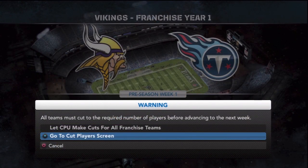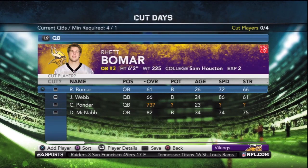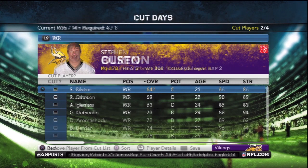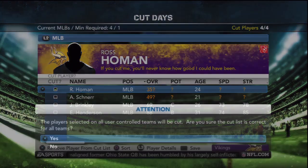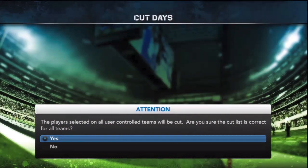Here we go into the first round of cuts. The first week we have to cut four players: we're cutting Rhett Bomar because we don't need a fourth quarterback, cutting Stephen Burton from the wide receiver slots, cutting right guard Seth Olsen, and also cutting Ross Homan. That's the first round of cuts. The first week of the preseason is over — come back and join the franchise here in Madden 12 as we roll through the Vikings season. See you later guys.